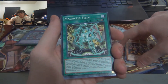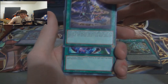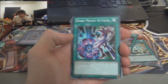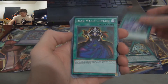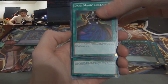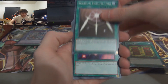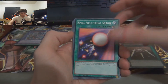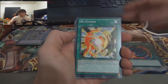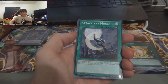Getting into our spell cards now — we have Magnetic Field, Dark Magic Inheritance, it's a cool art. Dark Magic Attack — I actually have this card in secret rare and it looks really cool. I have Dark Burning Magic, the Dark Magician Girl one, in secret rare too. The Dark Magic Curtain. We have Mystic Box. Swords of Revealing Light — classic Yugi card, really good card too. Dispel, Shattering Arrow, Polymerization of course. Diffusion. Swords of Concealing Light — love the artwork on this. Attack the Moon.